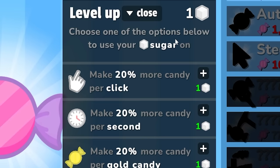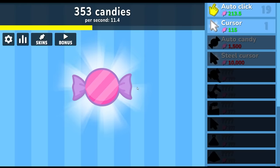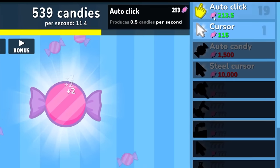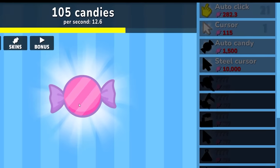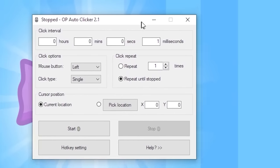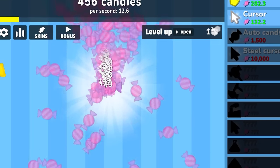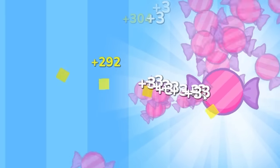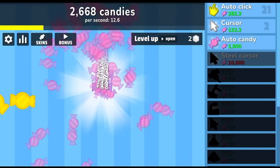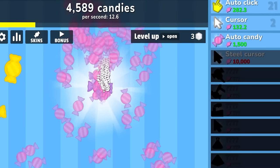Level up — I get to choose one of the options using my sugar. I think I'm going to go with make 20% more candy per second; over time it's going to add up. Let's go ahead and buy more of this auto clicker. Let's buy the cursor — it's time to bring in my auto clicker at one millisecond. Now let's activate. Oh my goodness, look at it go — give me all those golden candies please. I am leveling up so quickly. That yellow bar is my levels. Is this kind of cheating? I think so, and I don't care.